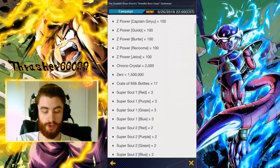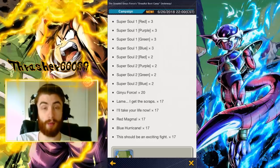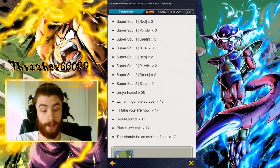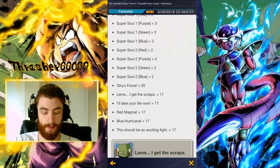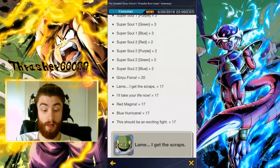Outside of that, you get Super Soul 1s and Super Soul 2s of each color. You get each equipment item for the specific Ginyu member characters — you're going to get a ton of them. Out of all these Ginyu Force equipment items, you're probably going to get a good roll for each one. And even if you don't, these are all worth a ton of money. There are close to 110 equipment items here, which is about 1.1 million Zenni if you were to just sell all of them. These bonuses are awesome.